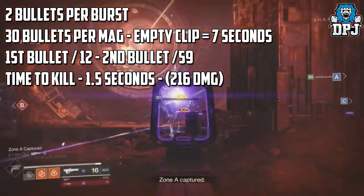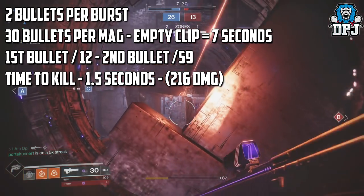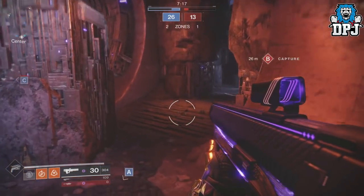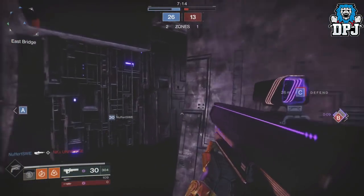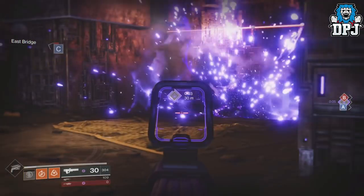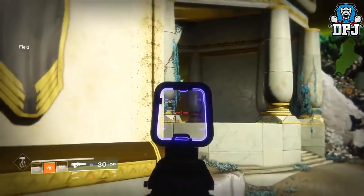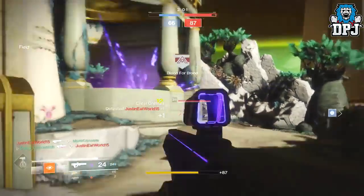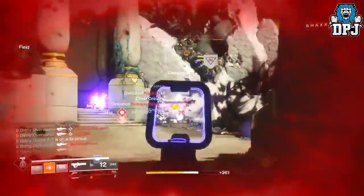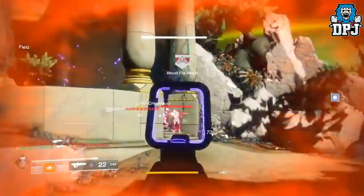With three bursts it will kill almost any opponent, doing a total damage of 216, and you can do this in about 1.5 seconds — its fastest time to kill. The exotic perk, Black Hole, cannot be ignored: the second shot of the burst tears a hole through space-time, doing high damage and recoil with no damage falloff. If you come across a stacked team, killing one triggers it and damages nearby enemies. It also spawns mini Axiom Bolts that chase them, which are pretty lethal. The clip now shows just how devastating this weapon can be in the right circumstances.